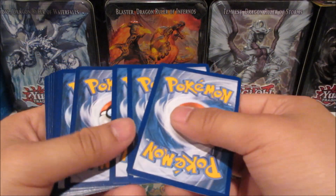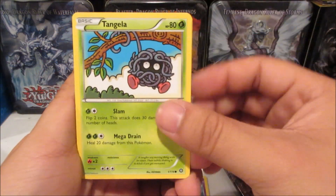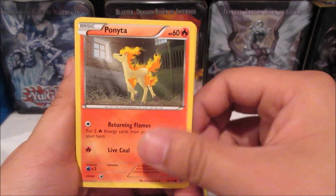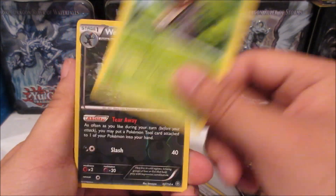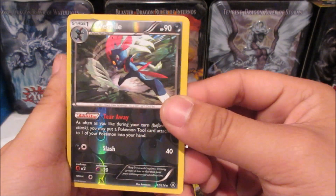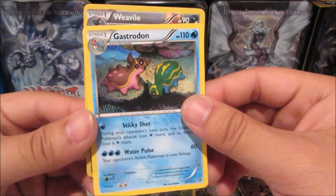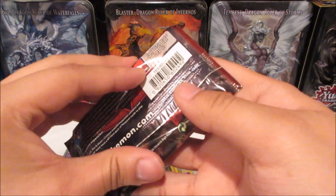Steam Siege gives us a Tangela, Croagunk, Oshawott, Marill, Ponyta, Bravery Charm, Armor Fossil, Shield, Oddish, Leafeon — we evolved! That's a reverse rare — and a Gastrodon non-holo rare. Got to race through that pack. Next up, Crimson Invasion.